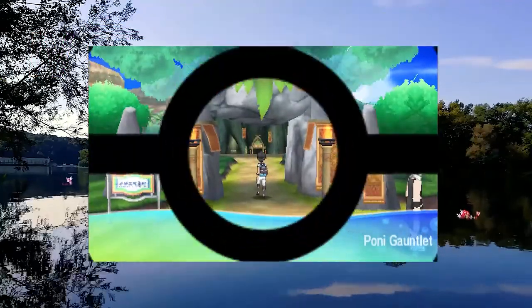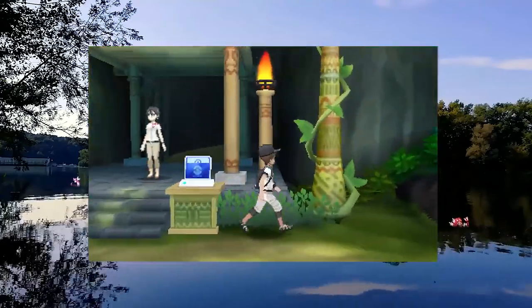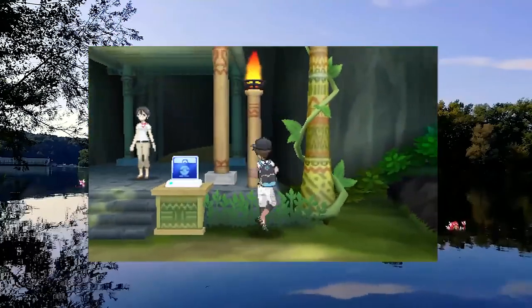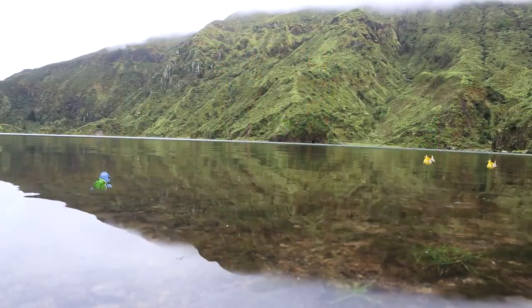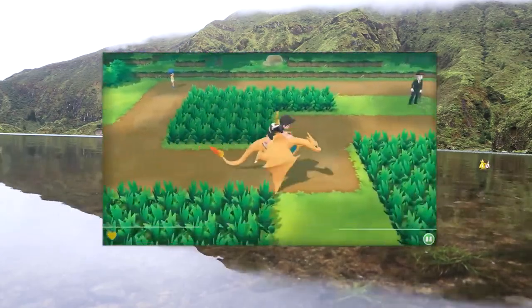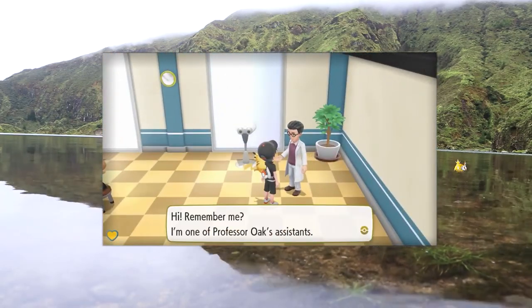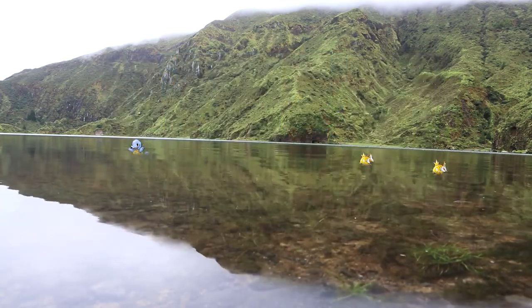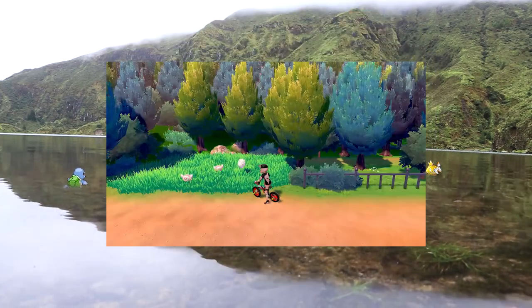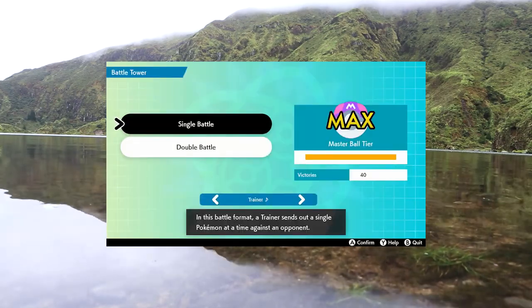..."Best." In Pokemon Sun, Moon, Ultra Sun, and Ultra Moon, you get the IV Judge feature for your PC by hatching 20 eggs and then flying to the Battle Tree to talk to the fellow on the right of the counter. In Pokemon Let's Go Pikachu and Eevee, you get the Judge feature by talking to the Professor's Assistant in the gate between Route 11 and Route 12 after you have registered 30 species of Pokemon in your Pokedex. In Pokemon Sword and Shield, this feature is given to you after you make it to the Pokeball tier in the Battle Tower in Wyndon.